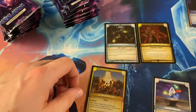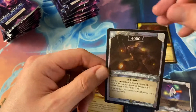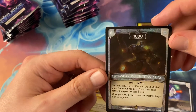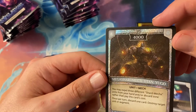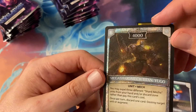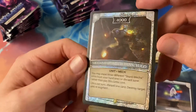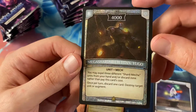Yeah, so we got Mega Shard Mech Titan Yugo. You may expel three different Shard Mecha units from your hand and/or discard zone rather than pay this card's cost. On return, discard one card, destroy target unit or augment. It looks like Thanos.